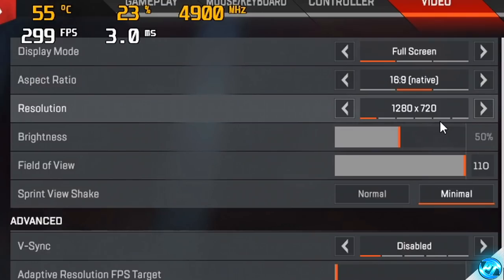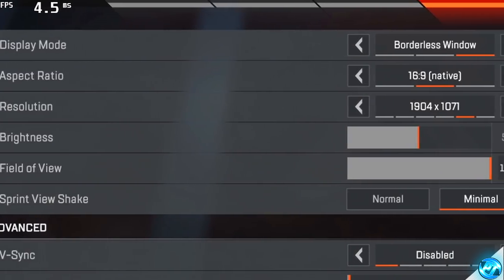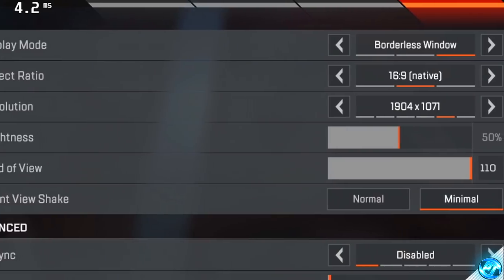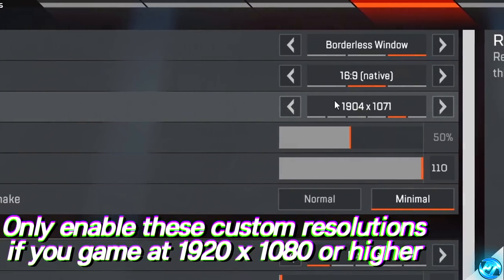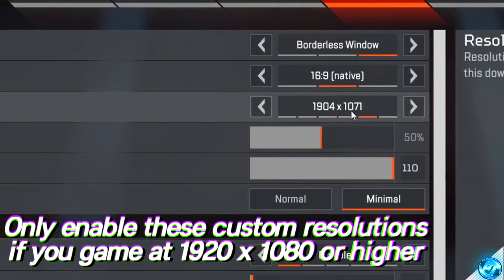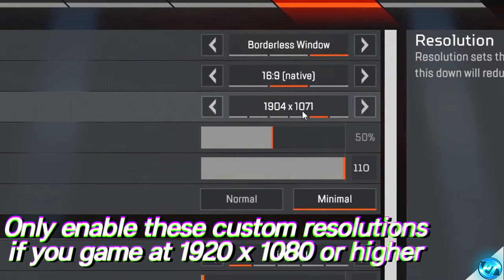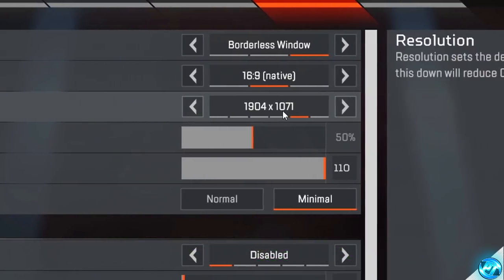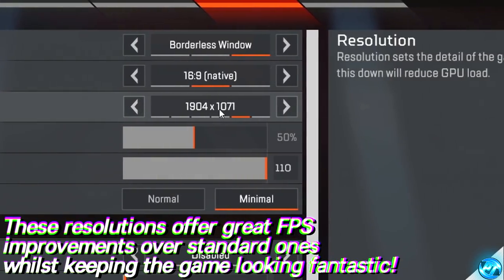Make sure that you do change your display mode back to full screen and change your in-game resolution back to the resolution which you use. This now brings us on to one of the most important optimizations included in this entire video, especially for Season 3, which hasn't been shown in any of my FPS increase guides previously. There are two custom resolutions I'm going to recommend that you install for your PCs if you game at 1080p. If your standard resolution is 1920x1080, you're going to want to set up the custom resolution of 1904x1071.